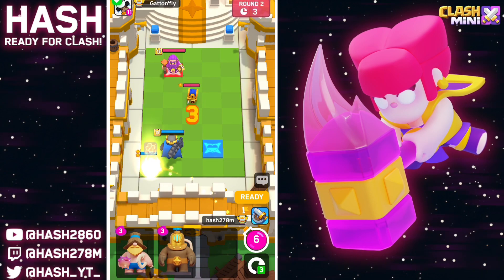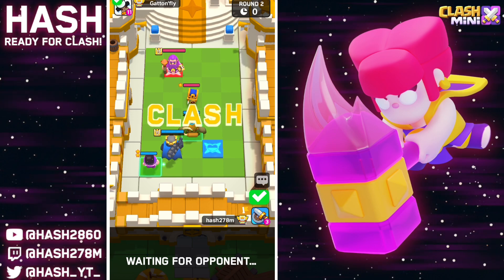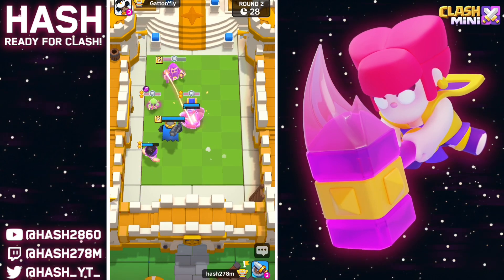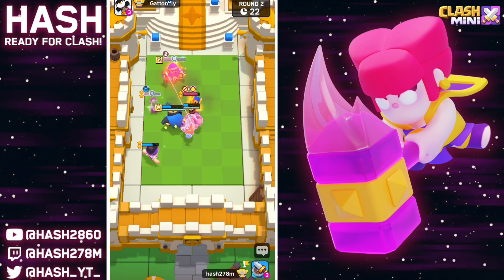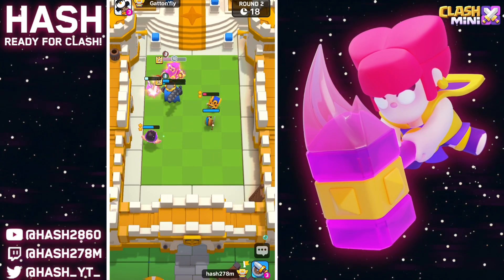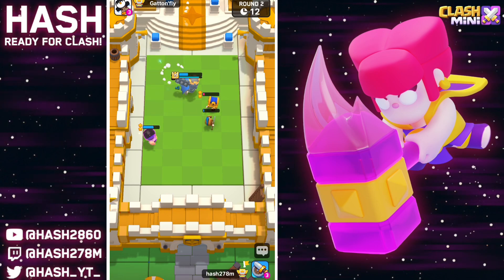Now that two-star wizard in the backline should tank for the SK and hopefully we might get some insane value from him. He goes with his two-star Dagger Goblin and the SK is locking onto him — that's huge. One SK ability is going to be so good. The dagger is finally down — that was our only problem in this second round.